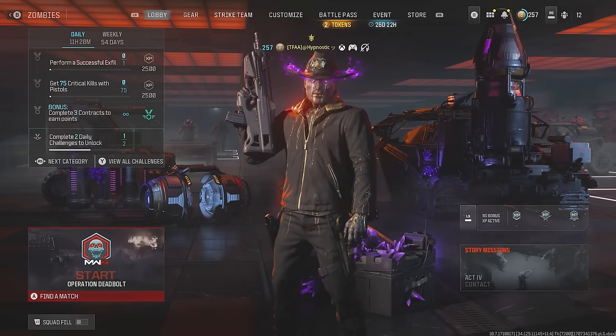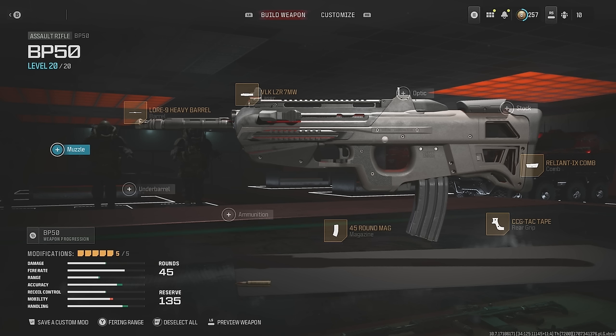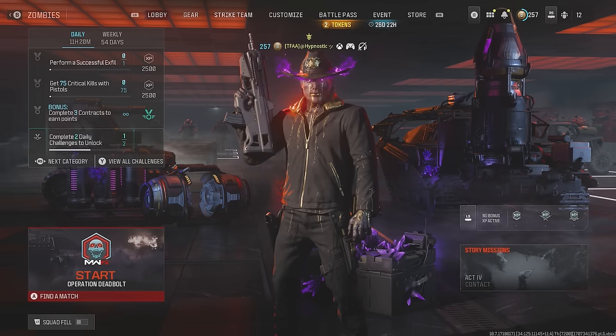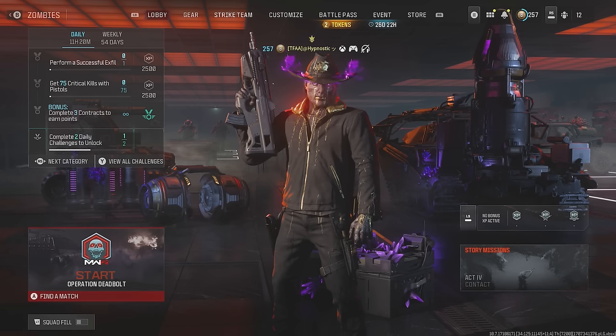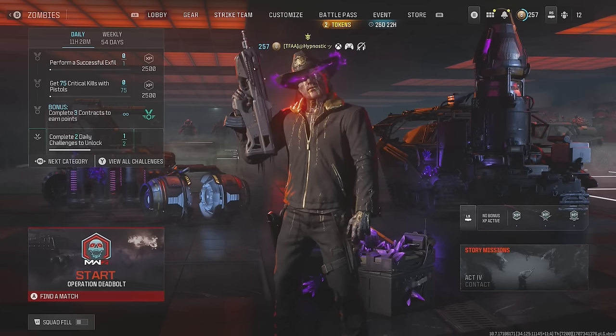So this is the build I'm using for the BP-50. We're using the CCG Tac Tape Rear Grip for increased sprint-to-fire speed, the Reliant 9 Comb for increased ADS speed, sprint-to-fire speed and reserve ammo, the VLK LZR7MW Laser for increased ADS and sprint-to-fire speed, the Lore 9 Heavy Barrel for increased bullet velocity and range, and last but not least the 45-round mag. Now let's head into the Tier 3 zone and the Elder Dark Aether to see how this performs.